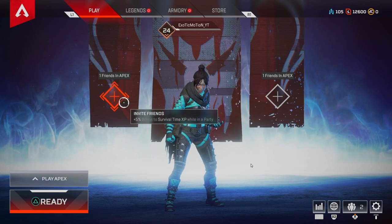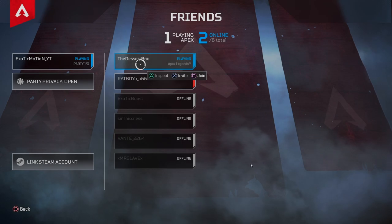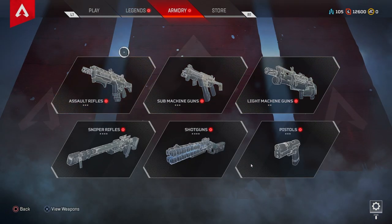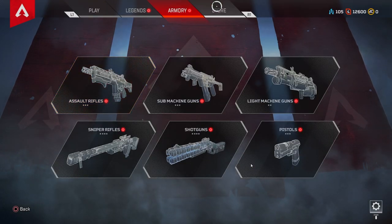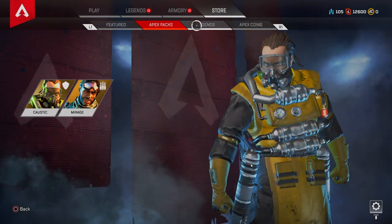Starting off, this is what your screen will probably look like. You have your plus signs — they only have trios right now. You click on this and you can invite your friends. You've got your legends, which are the different characters you can pick from, and your armory, which is like your weapon skins and stuff like that. They have some pretty cool skins and they're going to keep coming out with more.